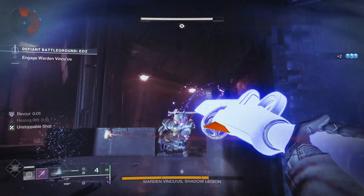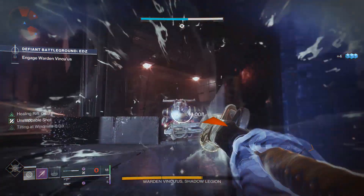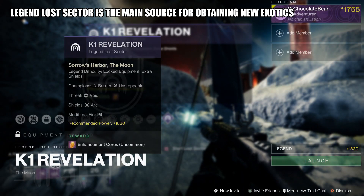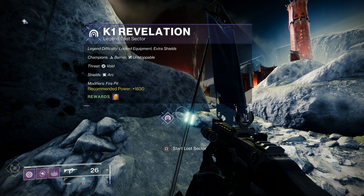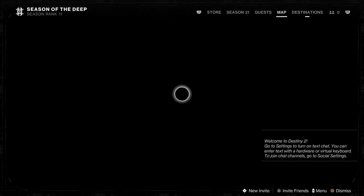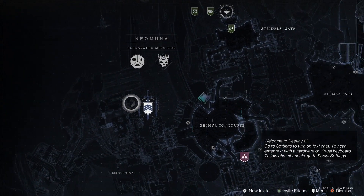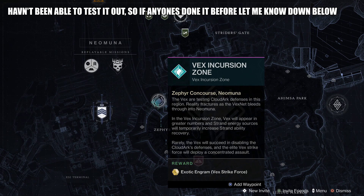For exotic armor, unfortunately I think you are only able to earn the Red War exotic armor and weapons. For some reason, the Legend Lost Sector doesn't say it rewards an exotic engram upon completion — either I'm too low leveled for it to tell me, or you have to buy an expansion. The Lost Sector was on the moon after all. But the Vex Strike Force does say it drops an exotic engram, but the issue is they spawn like once every two years, so good luck trying to find one.